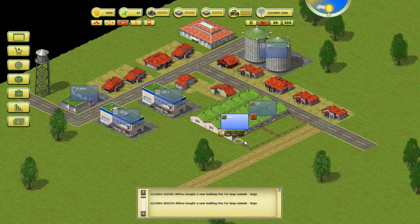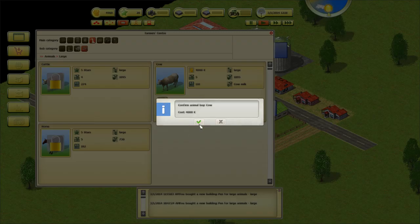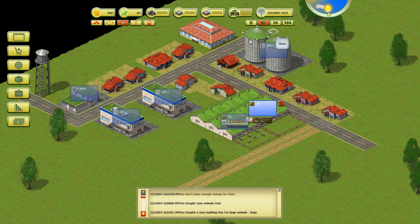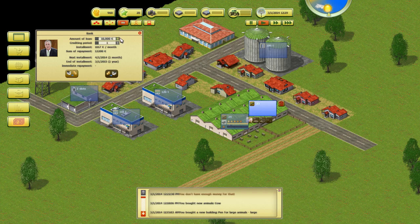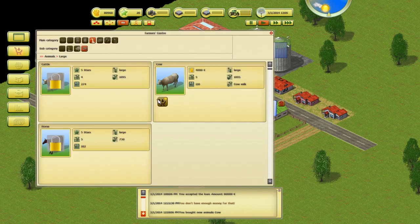Our money is kind of dwindling here but we'll get to that in a second. We're going to buy some animals. We'll use five of our stars to unlock cows. I'm going to buy some cows for this pen and this one — oh, I don't have enough money. What I recommend doing is getting a loan for about 80,000. The repayment will be around 122,000 but we'll have that money back in just a few months.